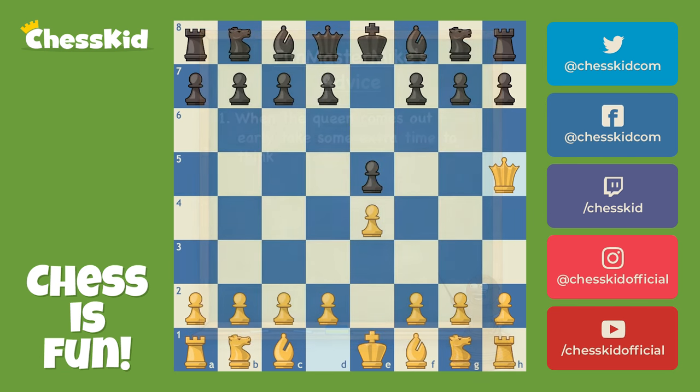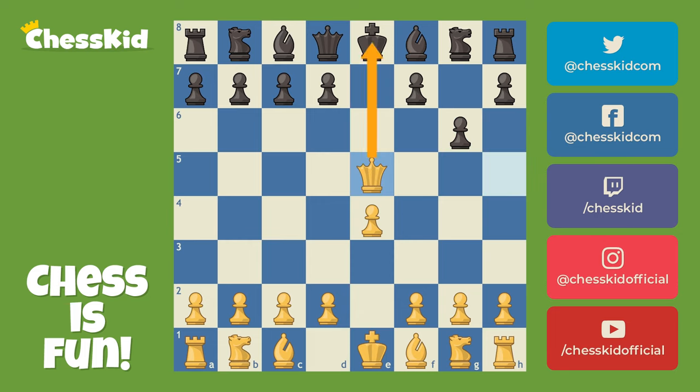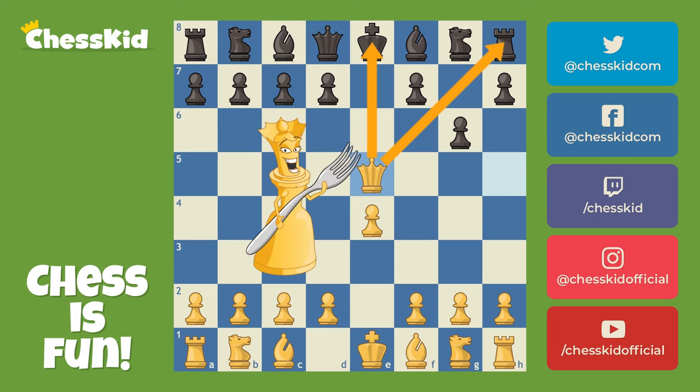A lot of kids get so focused on the seeming attack on F7 that they play the move G6, and actually they force that queen to go where she wants to go anyway. Boys and girls, never attack a piece if you're helping that piece get to where she wants to go. Queen takes E5, and whoopsie daisy, our king and our rook are forked. It is shish kebab, and our rook is going down.